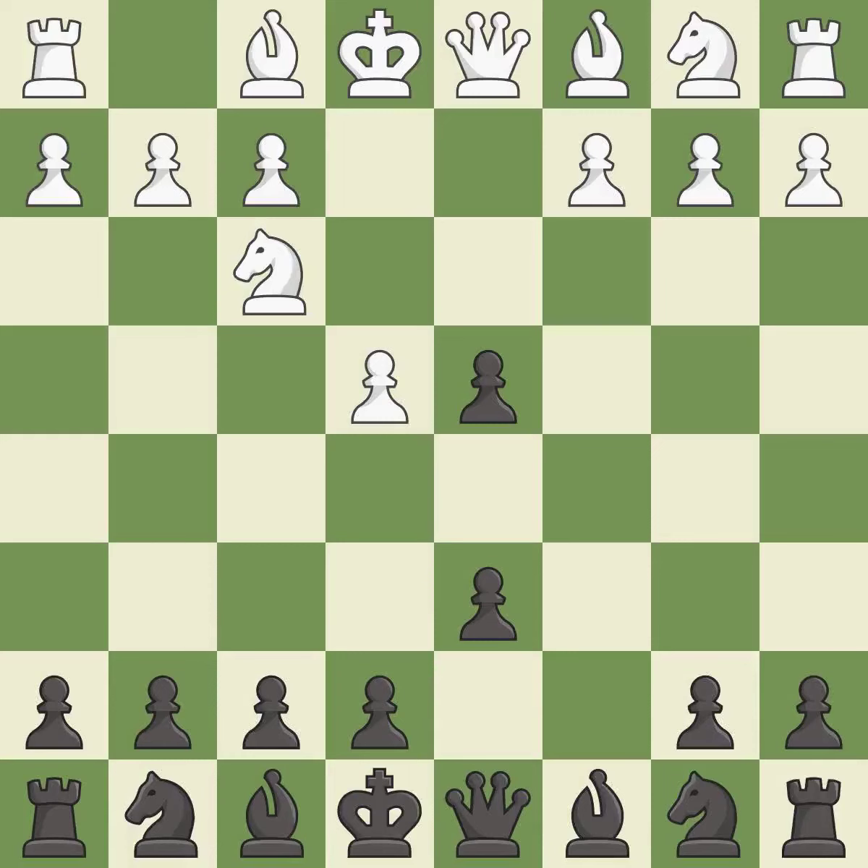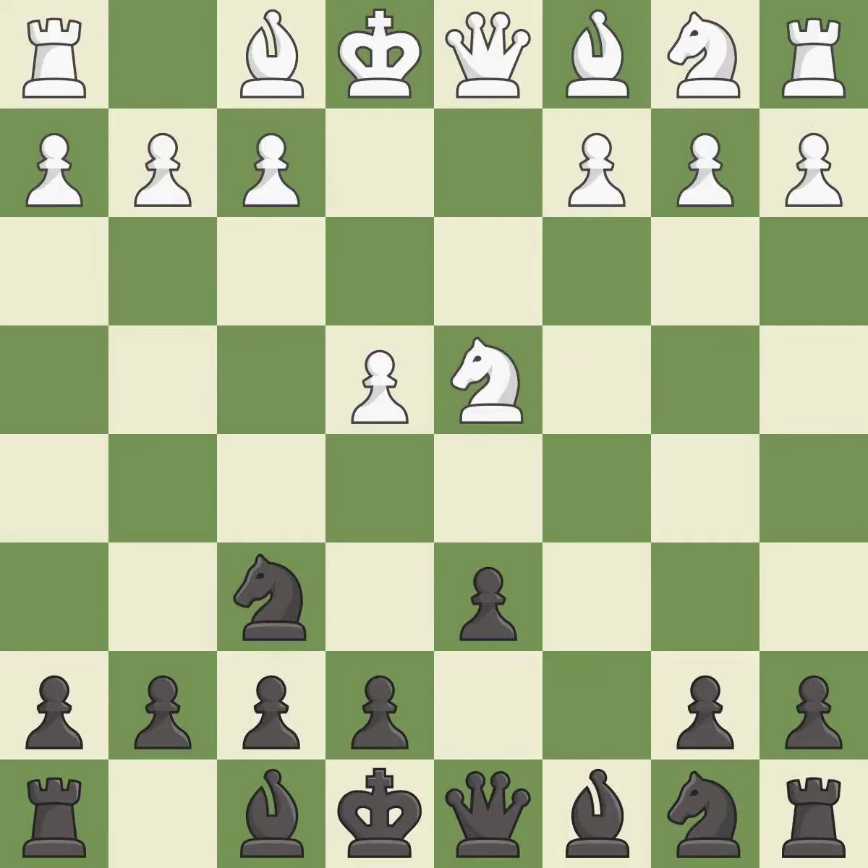Cxd4 gives black two central pawns versus one central pawn for white. Nxd4 recaptures the pawn and activates the knight in return for having one central pawn versus black's two central pawns. Nf6 develops the knight toward the center and attacks the undefended e4 pawn.